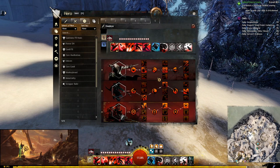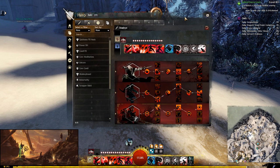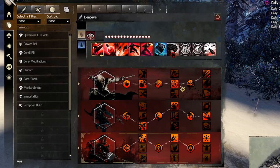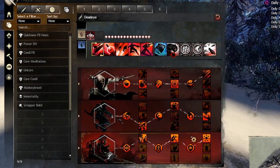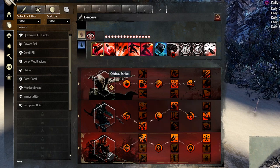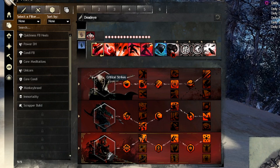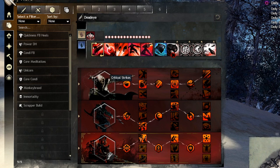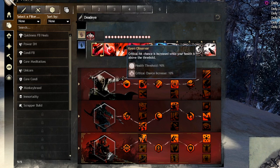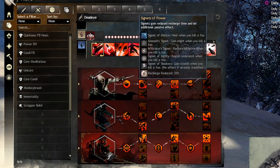Now let's go over the traits. For the most part you keep all Deadeye traits: Maleficent Seven, Silent Scope, and Malicious Intent. Then you take Critical Strikes, which is the bread and butter of any PvE build — it gives insane damage and sustain options. You gain 10% crit chance when above 90 HP, which you can very often maintain. You also take Signets of Power, which reduces the cooldown of your signet skills — Infiltrator Signet and Signet of Agility.